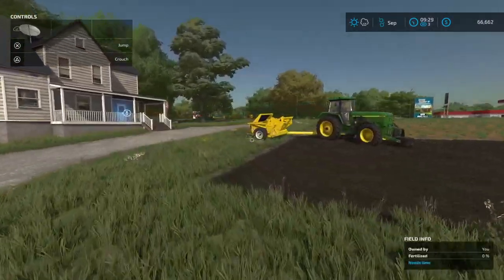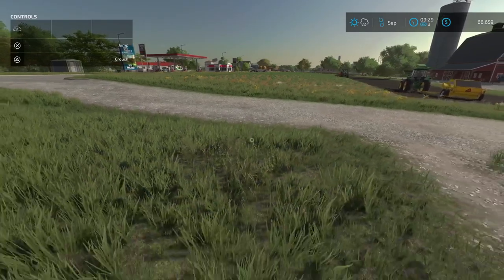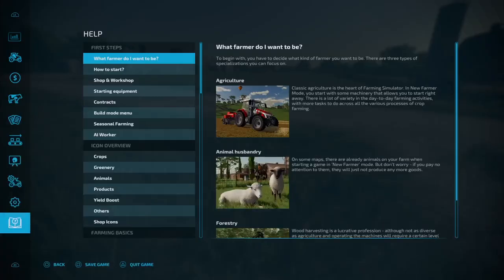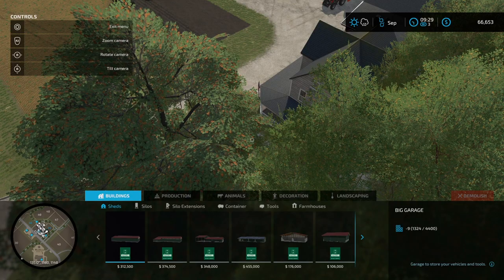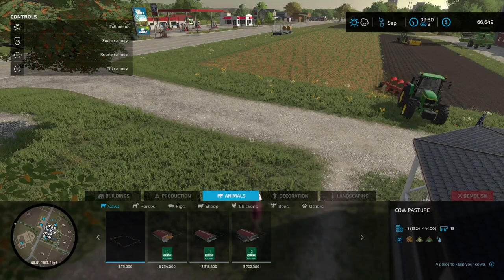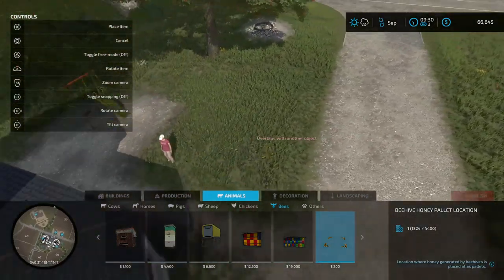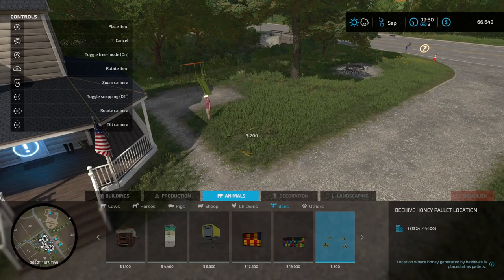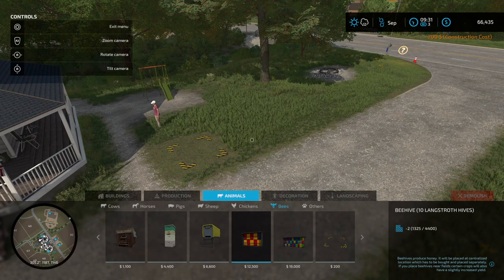Whilst we're waiting for these guys to do their thing, let's put down some bees. The bees would be really good over here. Go to the construction section - on PlayStation that's L1 and the big pad. Go to animals, then bees. First things first, we need to put down a honey palette. You can only have one honey palette per farm. You can have as many beehives as you like per farm. This big one is 12 and a half thousand.